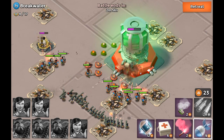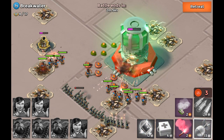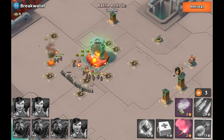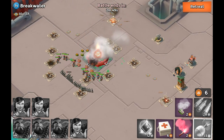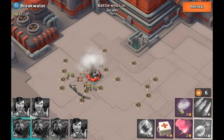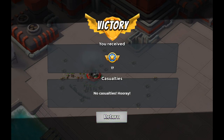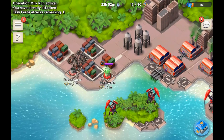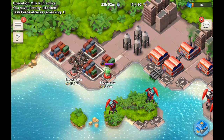That mine didn't take out my heavy — ridiculously easy base. We're just going to take it out, bam boom, there you go. That is Breakwater, the very first one in Milk Run. I'm going to ask my task force members to take out the other one — we've already got seven messages on it — so I'll meet you guys back once the first member is attacking.